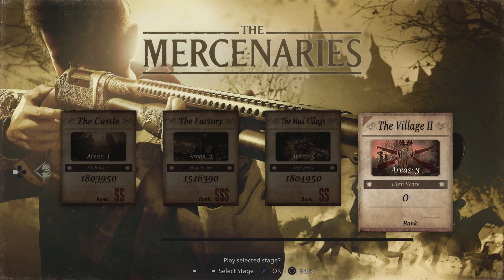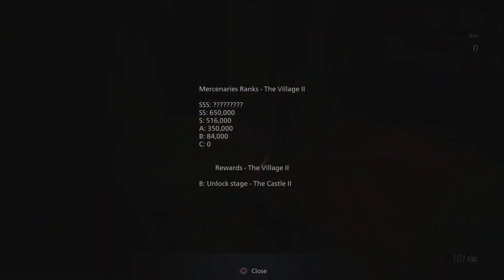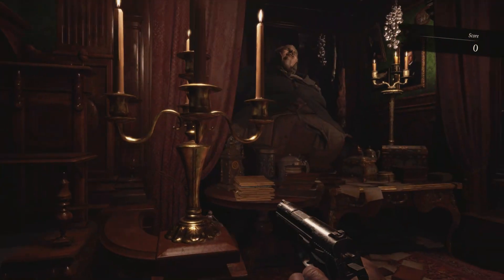We're now going to flip the maps and go into Village of the Shadows difficulty, but without a shotgun and without a sniper rifle. So all we have is our trusty pistol. You can see we only need 516,000 for S-Rank — that's all we're aiming for.